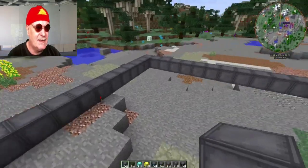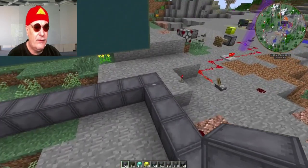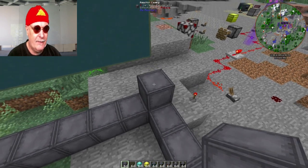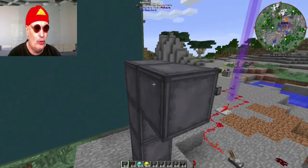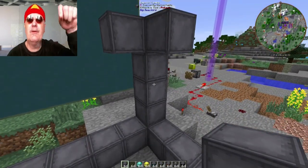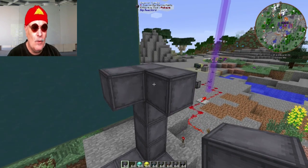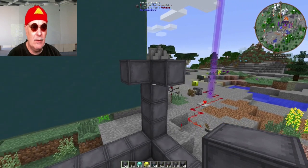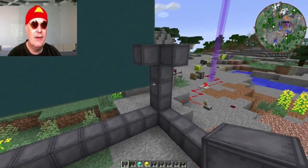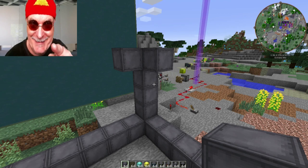Dreizehn mal dreizehn außen, also innen elf mal elf. Der Innenraum soll drei Blöcke hoch sein. Natürlich rundherum entsprechend – ich baue jetzt mal und dann sehen wir uns gleich wieder. An der Stelle mache ich erst mal einen Cut.